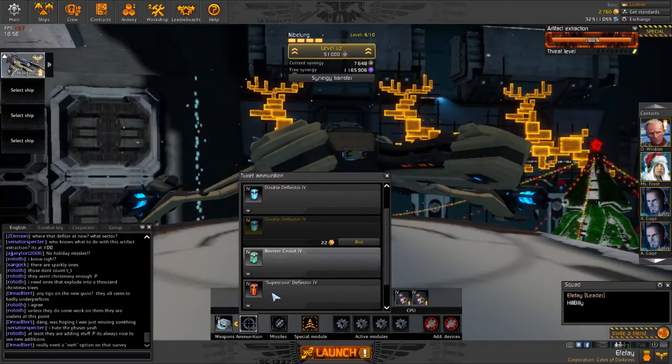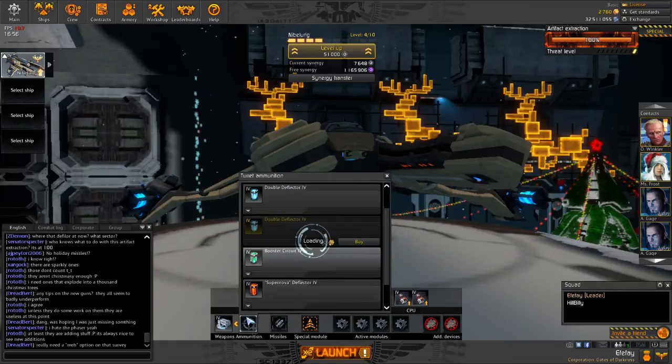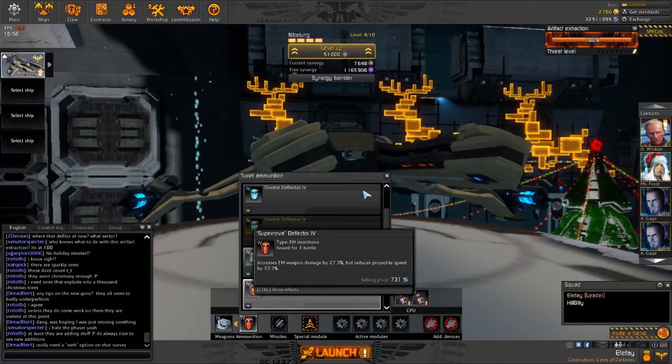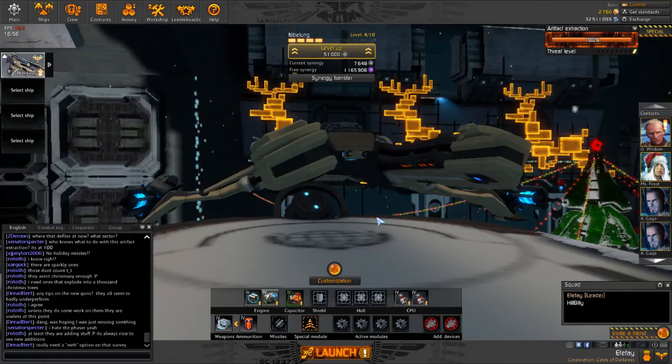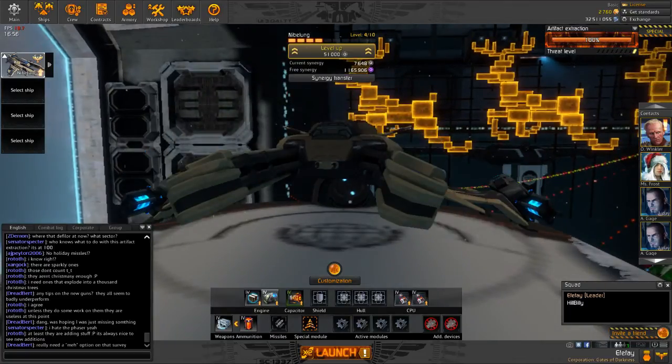Next I'm going to use the Supernova Deflector. The reason I'm going to use it, even though it decreases my projectile speed, is that it increases the time I have from my guns to the target for the projectiles to turn.